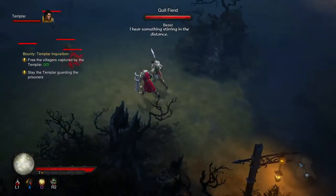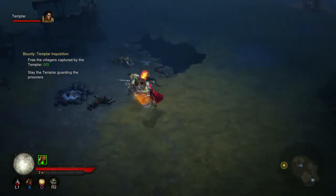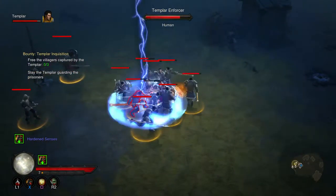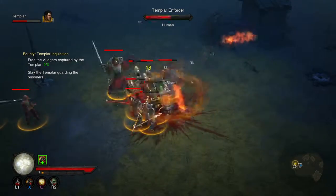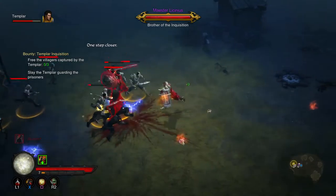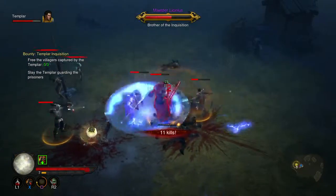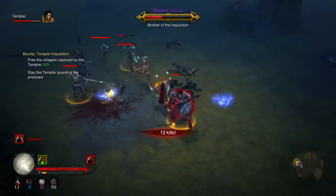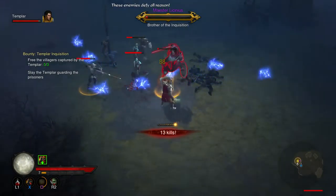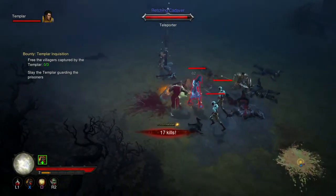I think this is actually the same one we've done last. Not the smuggler's den - it was some kind of den anyway. I think this is quite a short bounty if I remember rightly. There's just three groups of these Templars spread out among this area. It is quite a large area, but I think the villagers are all fairly close together, unless they move - I don't think they move though.